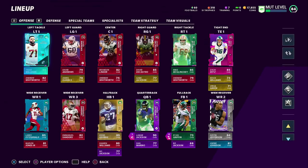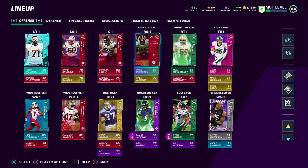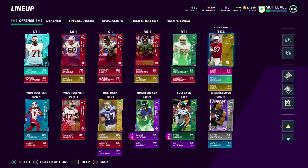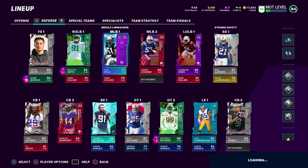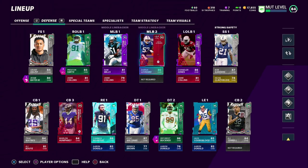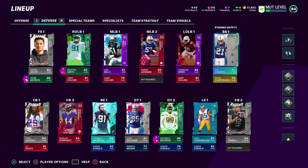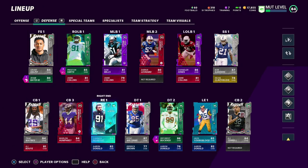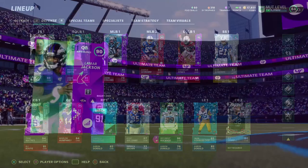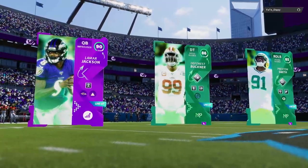Here is the new updated lineup: we added Trent Williams at left tackle, David DeCastro at right guard. I pulled Ryan Griffin who I'm putting in as backup tight end. We added Justin Jefferson as the speedy route runner. On the defensive end this is where we really upgraded — we picked up Chandler Jones power up, Bob Sanders at strong safety, and Yannick Ngakoue. We are ready for this elimination game.